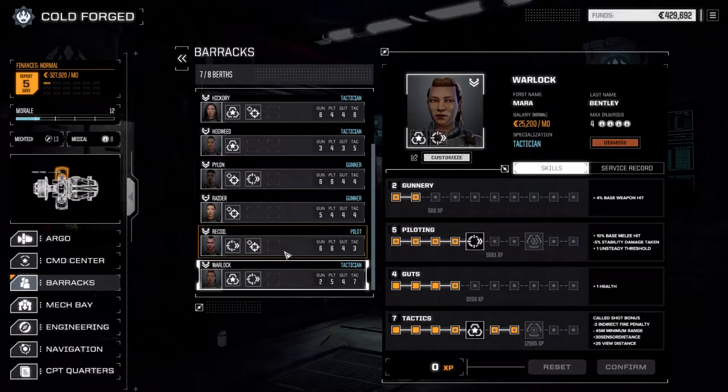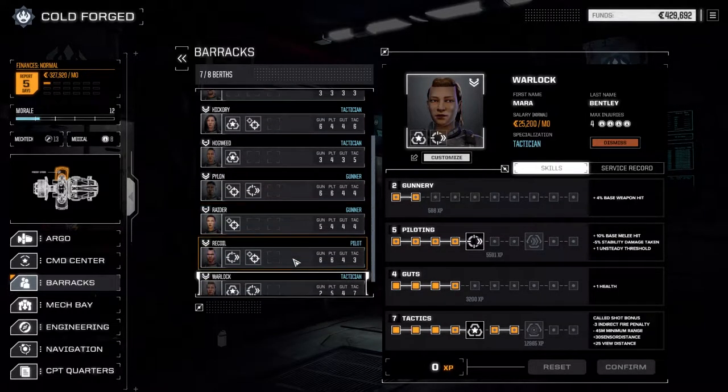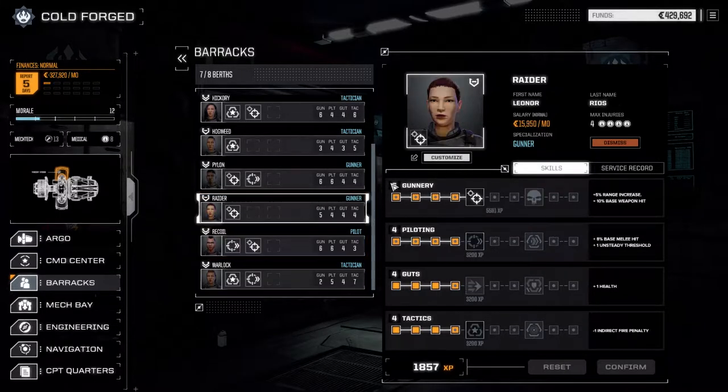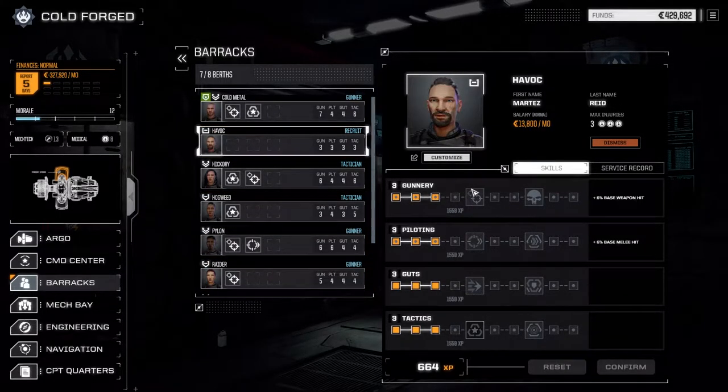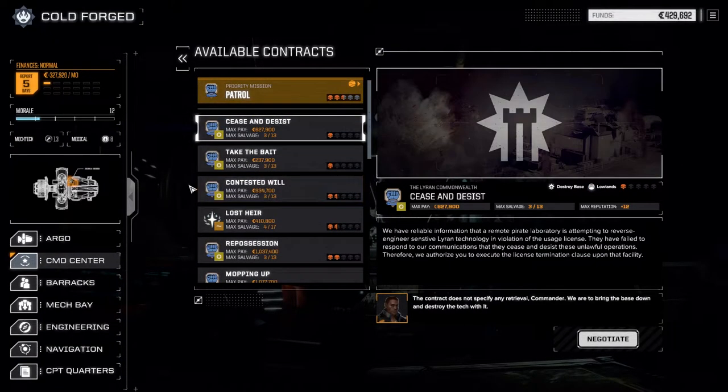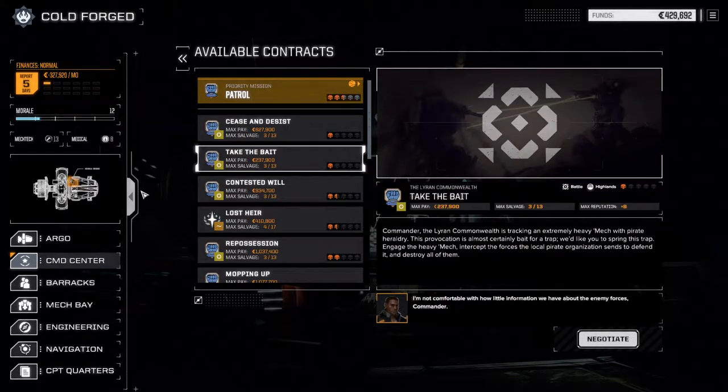We've got enough mech pilots now to run our second lance. We've got Warlock, Raider, Hogweed, and Havoc, and their skills are maxed up as much as they can go. Now let's take a contract. There are only a couple we can take - either 'Take the Bait' or 'Cease and Desist.' Take the Bait is a destroy base mission, so we're going to take it - this will give us a good idea of what our new mechs can do and what kind of damage they can dish out.